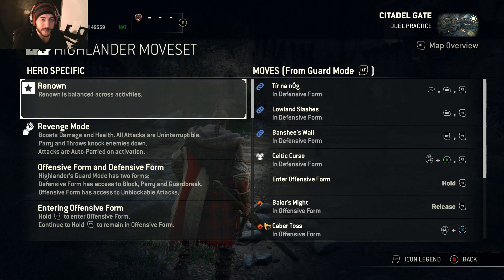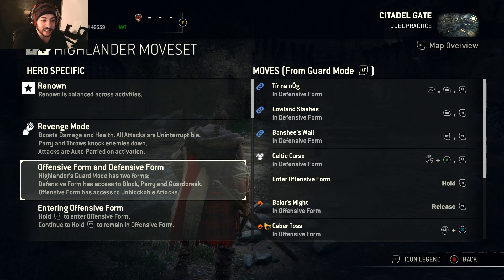Now I'll go over his hero specifics. He has his offensive form and defensive form. Your defensive form is just your regular form — you can block, parry, guard break, all that. When it comes to his offensive form, you basically can't do anything except for your unblockables, a kick, and a throw. I'm going to get into all the weird timings later on, so keep that in mind.